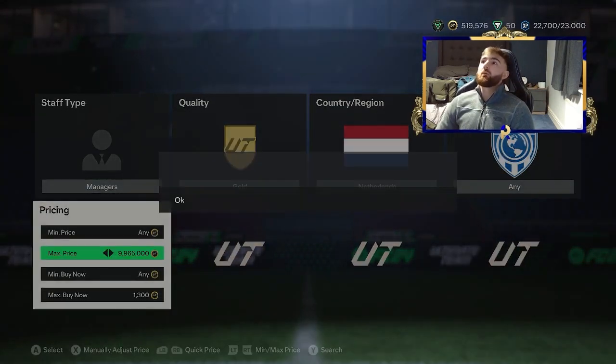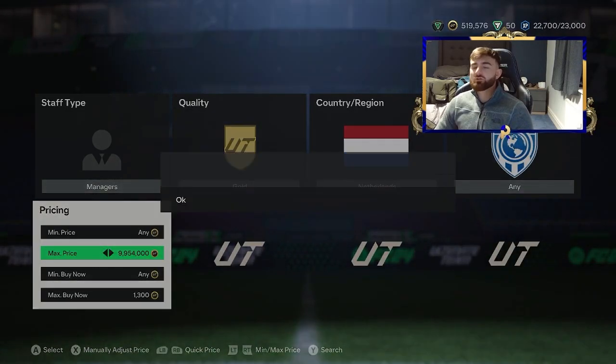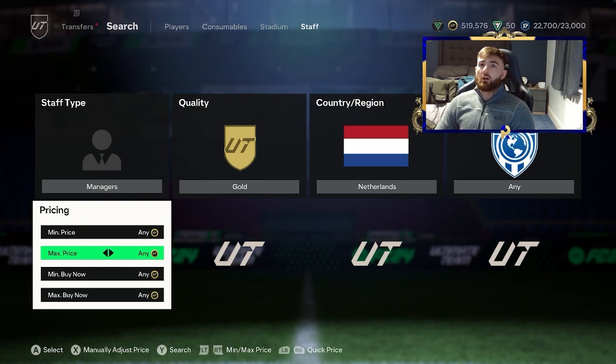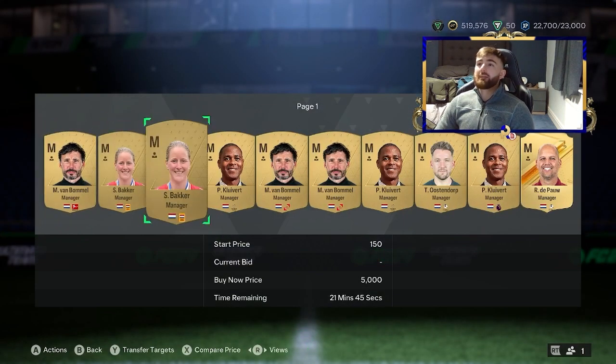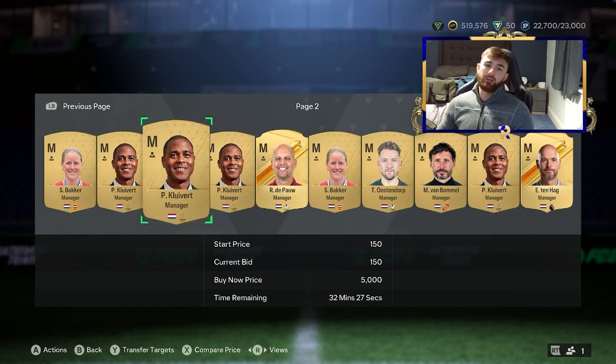I was so happy with the amount of coins I made — because a lot of the times I'll do a video, make a decent bit, big win, and then I'll just do the methods in the next video. So I don't really try methods twice. But the amount I made on the managers, I came back to that quite consistently throughout the year because it was just so easy. You don't really have to try. It's easy to snipe them, and when you can't snipe them, you just pop the max price at maybe 800 or 900 coins and you will find an absolute ton. Look how many pages of these — not even any bids on most of them. Absolute easy picking.